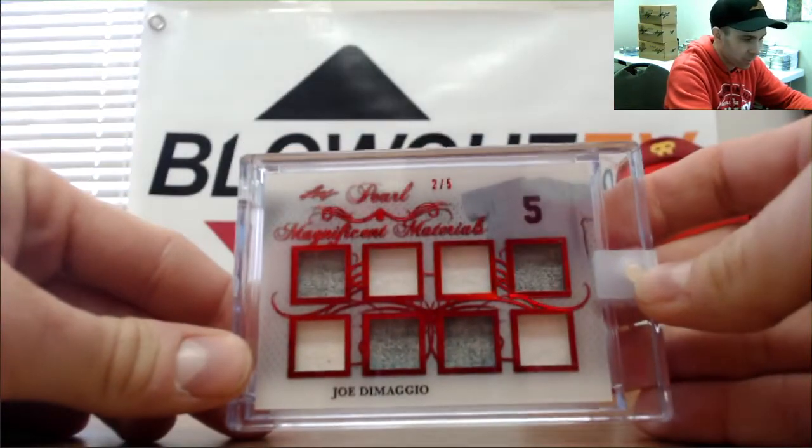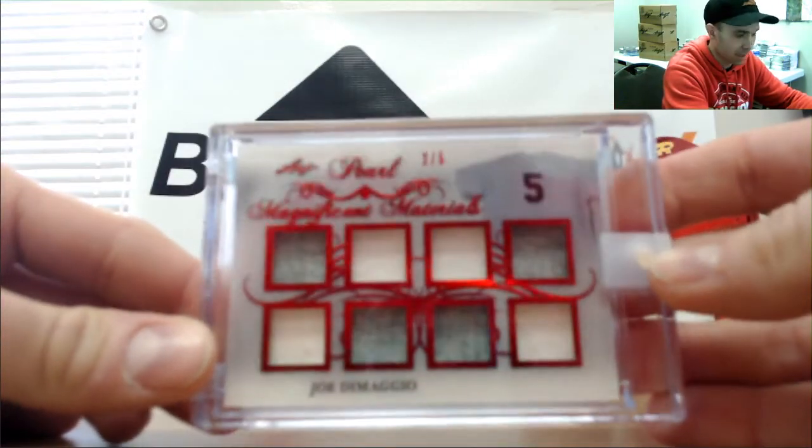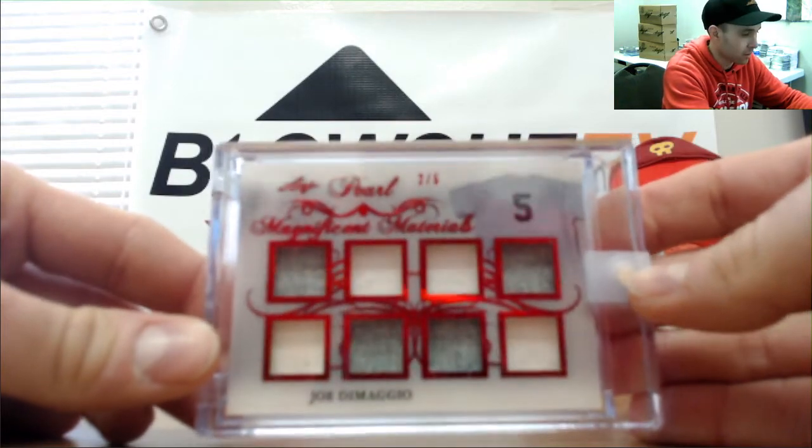Joltin' Joe DiMaggio eight-piece, two of five. I'd say honestly that was a pretty awesome case. Without hitting a crazy major cut autograph there were a lot of nice pieces in there. All hits typed out here — switching on over to our random. We talked about doing it just random because it's faster; takes all the thinking out of it. Definitely can move through cases quicker this way. Switching on over to our random — good luck guys.